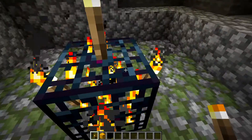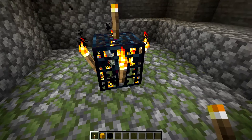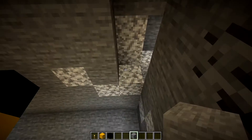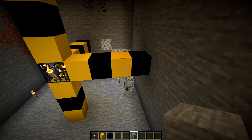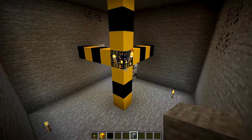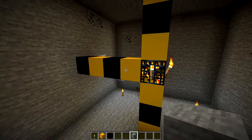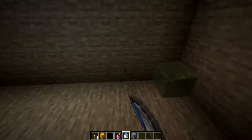You want three blocks above and three blocks underneath the spawner. Then just block out any caves that lead towards it. You can see three blocks above, three blocks underneath, and four blocks on each side.